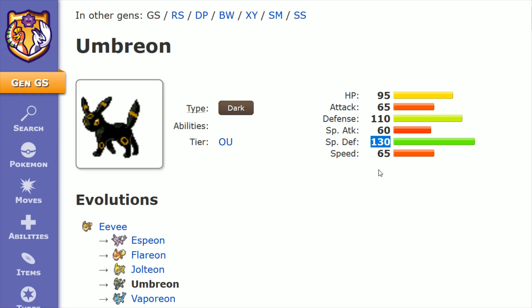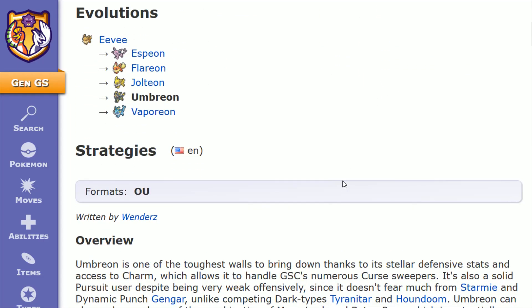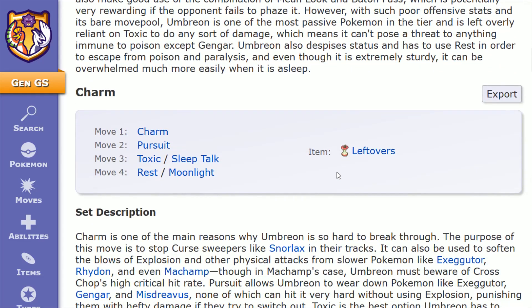In terms of its stats, Umbreon is definitely a defensive-oriented Pokemon. Its Special Defense is all the way up at 130, also a very respectable Defense at 110, and HP at 95. The rest of its numbers aren't so great, with Attack at 65, Speed also at 65, and Special Attack at 60. But what you're looking to do competitively with Umbreon is just to outlast your opposition, tanking a lot of damage, and although you're not able to deal out a ton of damage in return, there are ways to whittle down your opposition's health. I'm going to go over these moves as well as some other options and how you go about obtaining them on your Umbreon.